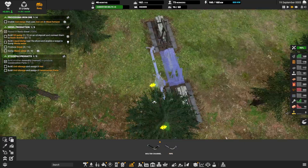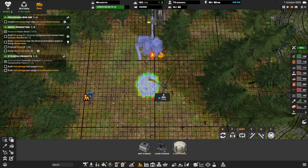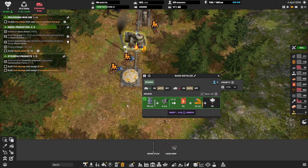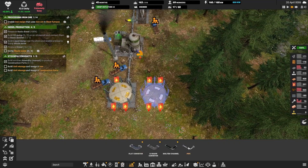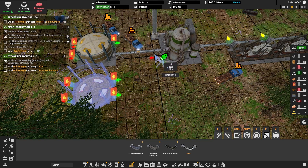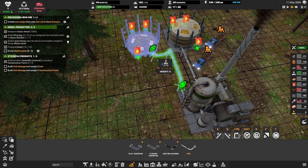I built three oil wells, connected them with tubes, and built a basic oil refinery which accepts coal and oil and produces some wastewater and diesel fuel. This was the first production that generated an unwanted byproduct — wastewater. On other maps this oil setup is usually very close to the ocean so you can directly connect the refinery to a liquid dump. On this map the oil deposit is relatively far from the ocean, so I decided to build a liquid storage here to collect wastewater and use trucks to deliver it to a liquid dump at the ocean.